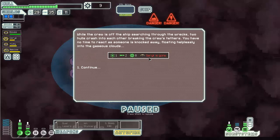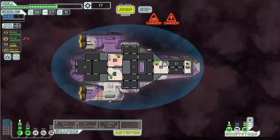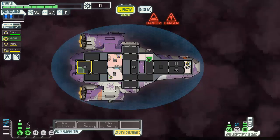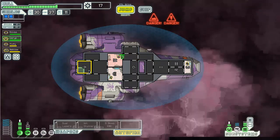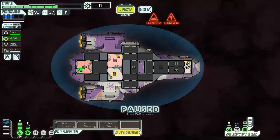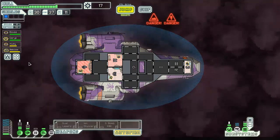Let's search the wreckage. I lost my dude - oh but he came back. The cloning bay wasn't powered but he still came back. I'll take it. He's full health but he doesn't have his skills, he lost some skills. I don't have oxygen - I need oxygen, can't live without oxygen.